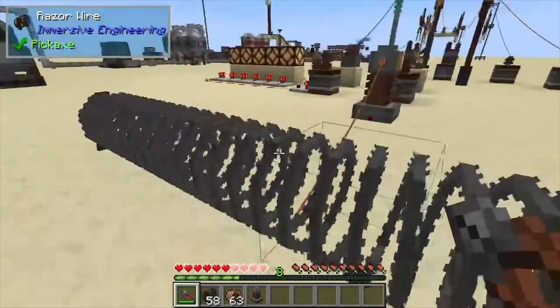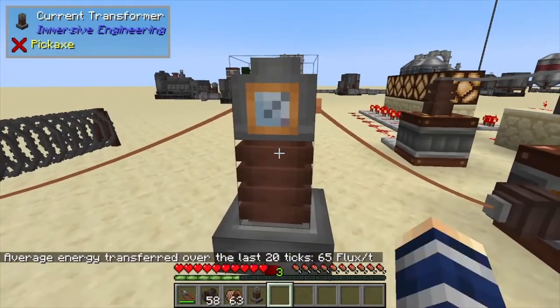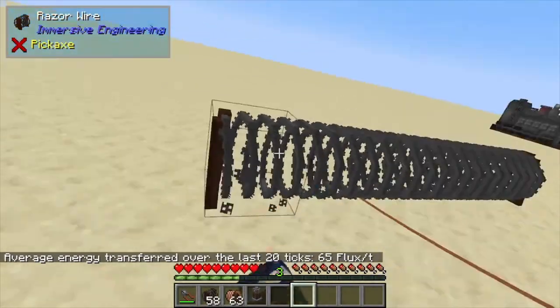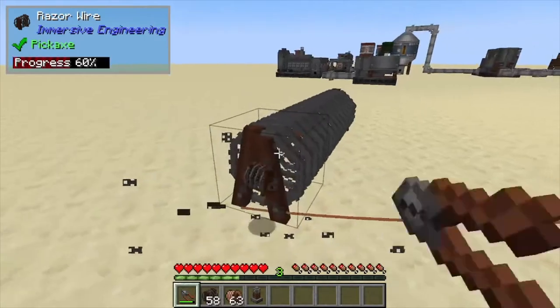As you can see, it's doing slightly more damage — about one and a half to two hearts once you electrify it. The fence itself does take about 65 flux or RF per tick. Another thing: if you try to break this with your hand it's just going to damage the player — you have to pull out your engineer wire cutters and break them like that.